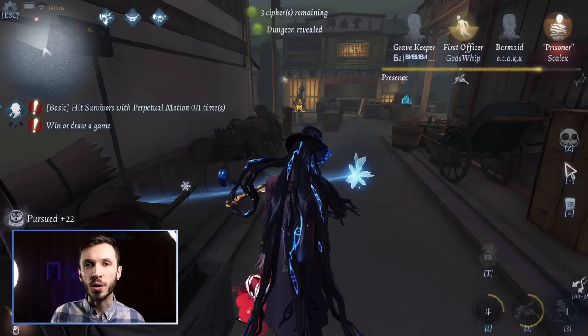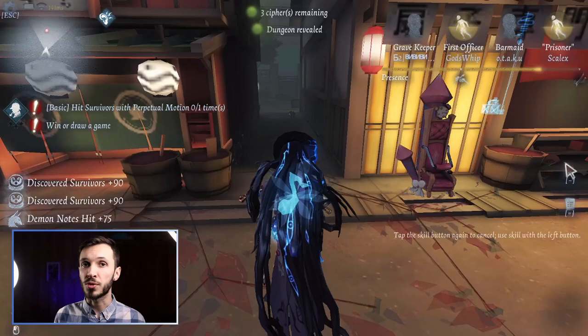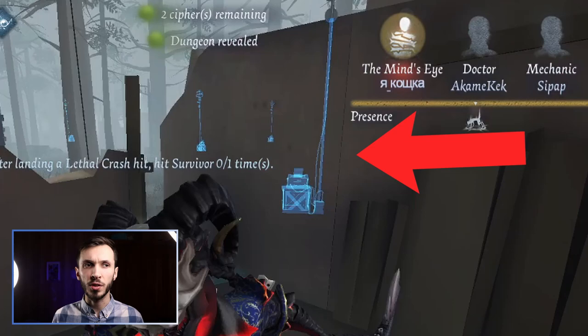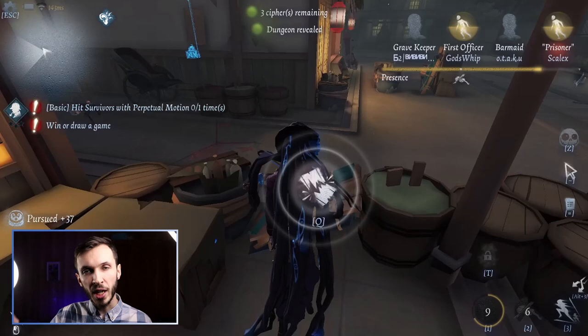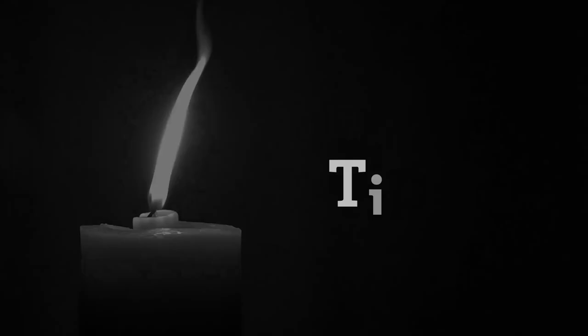Another important piece of information about cyphers: cypher machines actually start to visibly wiggle after around 30% progress, but only when you're touching them. Hunters can see this wiggling from anywhere on the map and can tell that someone's decoding. Sometimes you don't understand how a hunter found you when you're decoding on the other side of the map — it's because your cypher was wiggling. When I'm playing as a hunter, I really do look out for these cypher wiggles to know which direction to go and which cypher everyone's working on.